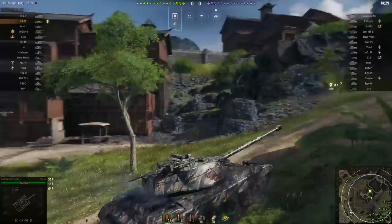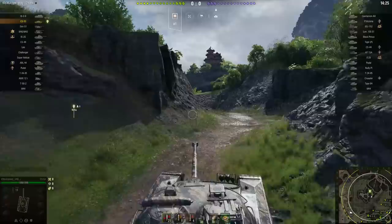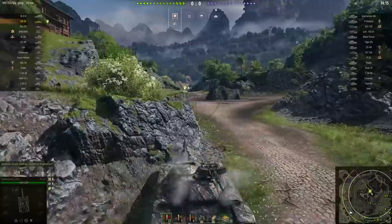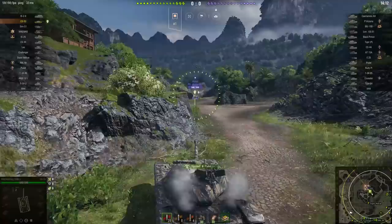But enough about Dragon's Ridge. This is Pearl River, and here on Pearl River in the all-new, all-singing, all-dancing Polish tier 8 medium, the CS-53, is — I think that's pronounced Hellhammer — and Hellhammer is going to answer for us the age-old question of just exactly how many tanks does it take to stop a classic lemming train.